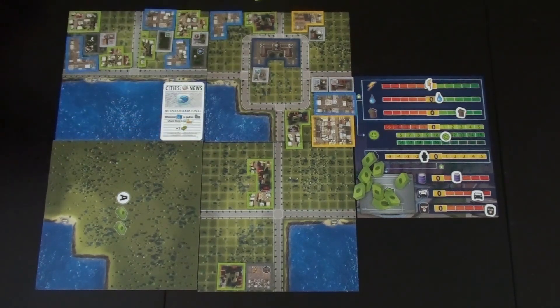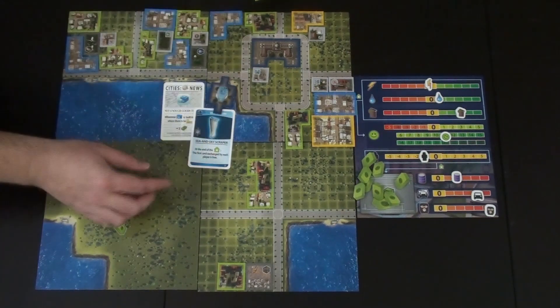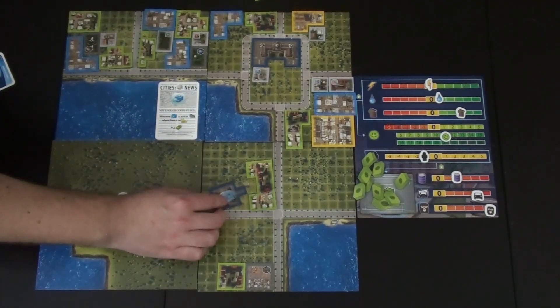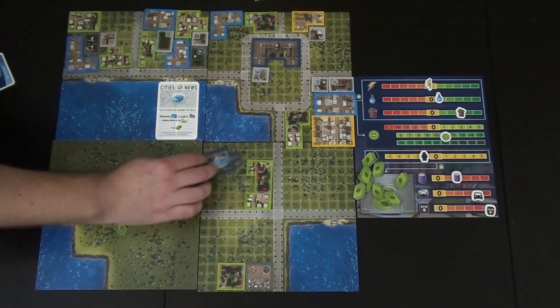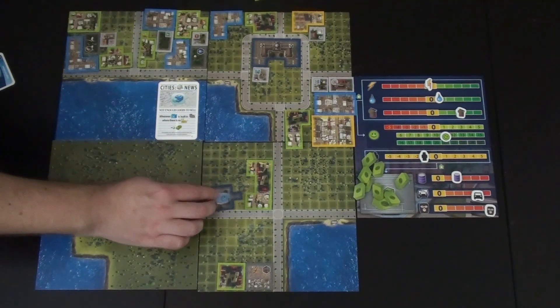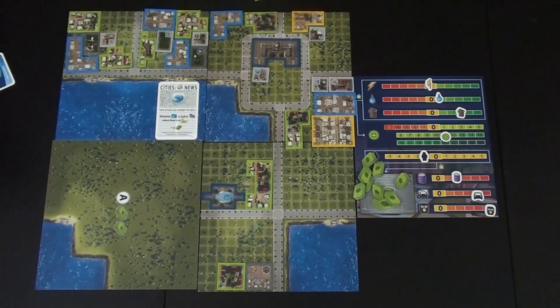Kim sets aside her trash/landfill card since waste management is fine and she wants more residential cards. Steve sets aside an industrial zone that increases traffic to instead keep a commercial zone that gives more money. They draw replacements from the level two pile. Steve draws an event card — whenever crime rises, they lose happiness. Since it's the last milestone they can't easily get rid of it. Steve also draws a policy card: restrictions on keeping pets — spend $2 to drop pollution by two.